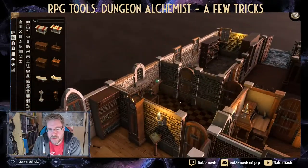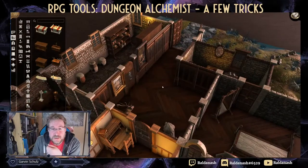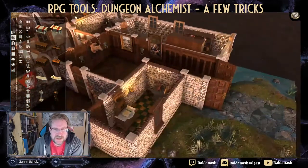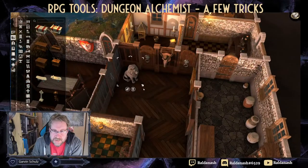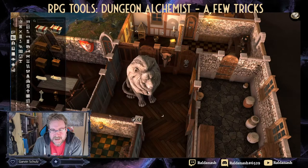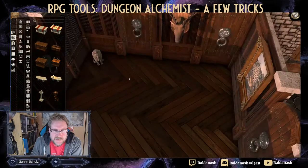One thing I couldn't work out last time was how to resize objects - it's actually really easy. For example, here's a lion picture; you grab the bars on the side to scale it. I hadn't noticed that at all. You can make it really big or shrink it right down to a little kitty cat - that's how you resize things.